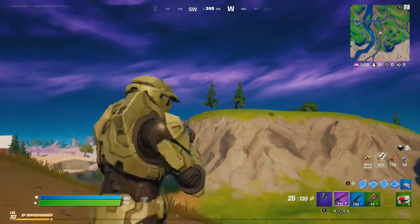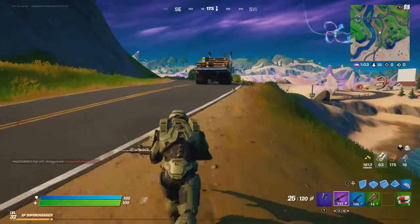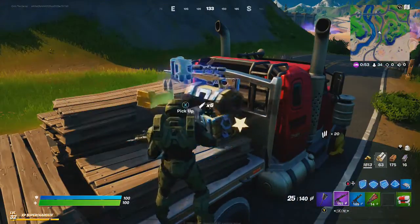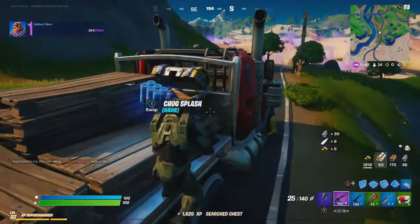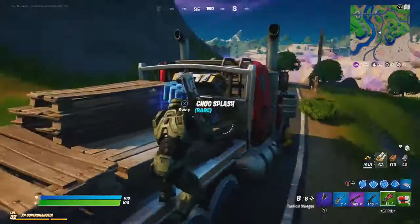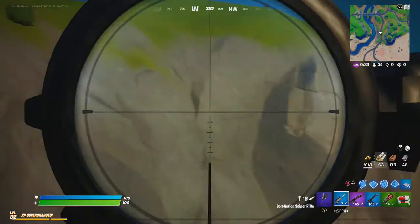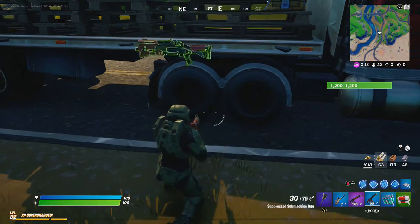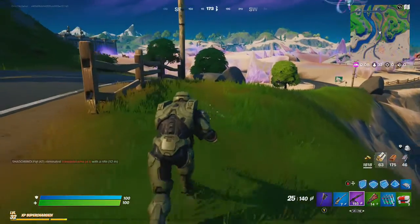It's either a person or a scarecrow up there — I'm going to guess scarecrow. Yeah, it's just kind of standing there, not really doing anything. A sniper — very good. I do want to hold on to the shotgun, but those chug things are really good. I'm going to drop the SMG. Shotgun is just too good in close range.